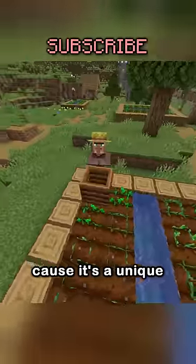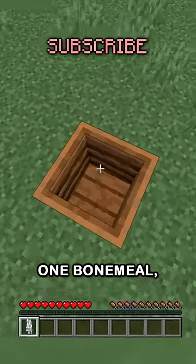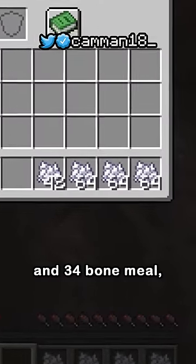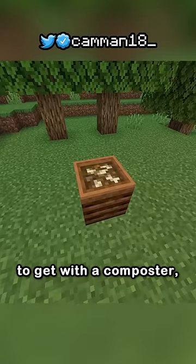Now this is cool because it's a unique feature and promotes composting in real life, but all of these items will amount to one bone meal. For reference, by going into the nether and mining one fossil, you get 234 bone meal, which would take an average of 3,500 crops to get with a composter.